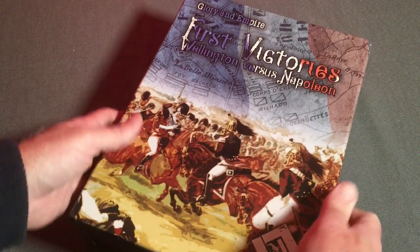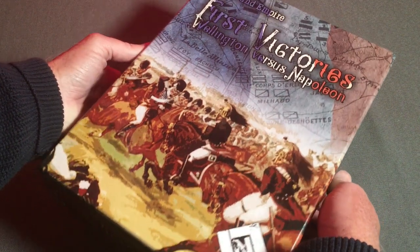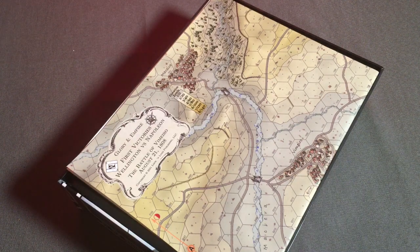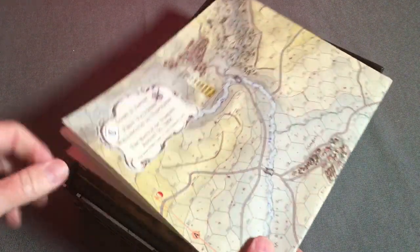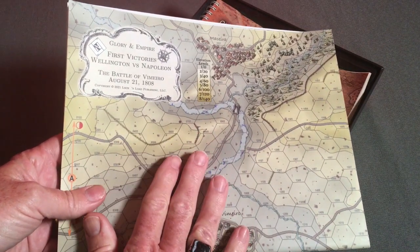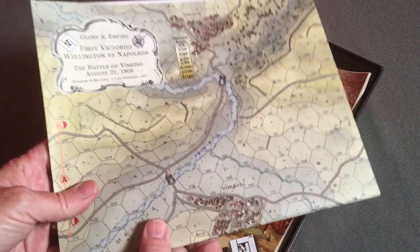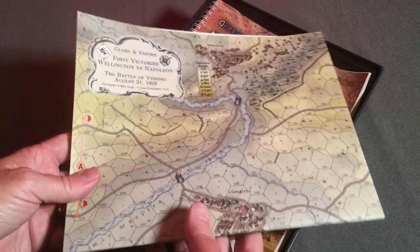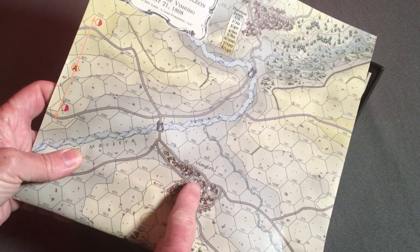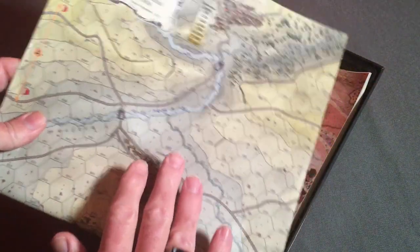Now this particular set they sent me is actually their prototype. It should be pretty much what you're going to get in the final version. The only thing they mentioned was that the maps might use a different paper and maybe some of the coloration might be a little different. The first thing we have here looks like a map — this must be for Vimero since it's very conveniently marked on the map.